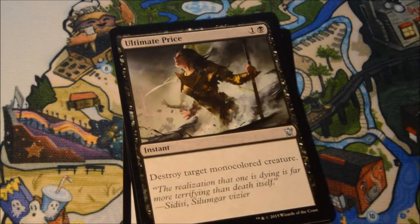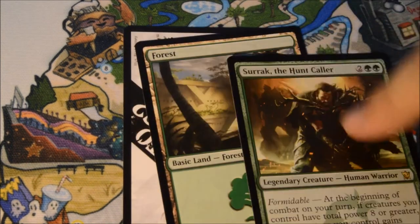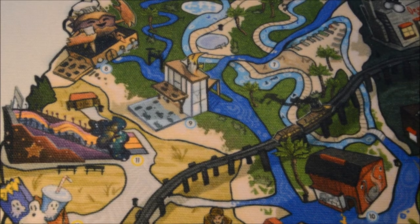Koala System of Behemoth, Scale of Blessing, Ultimate Price, and our Rare is a Serac the Hunt Caller. Another good Rare. Can't complain about these Rares at all — pretty strong.